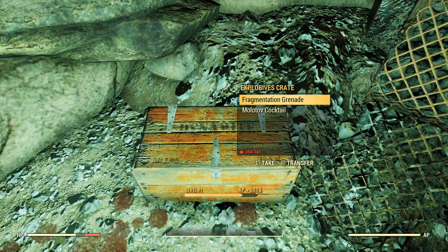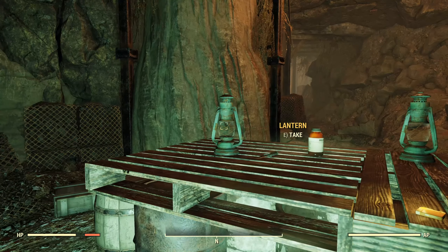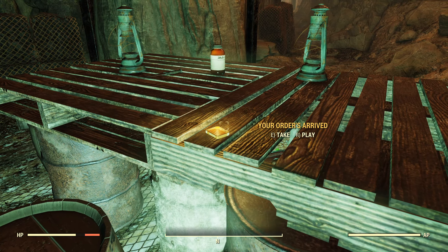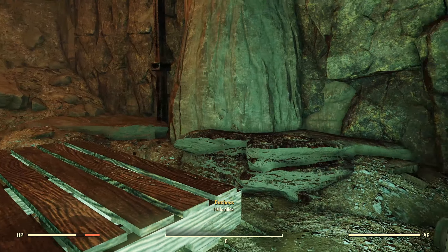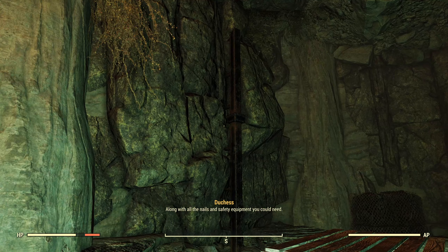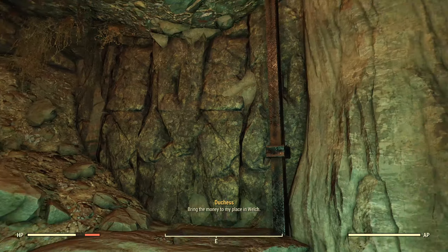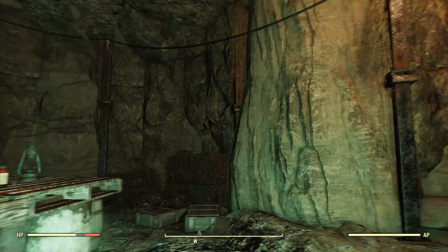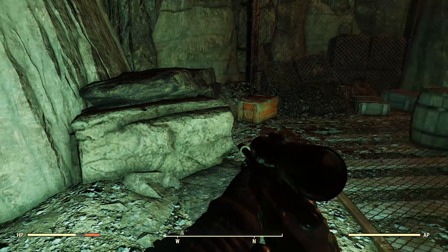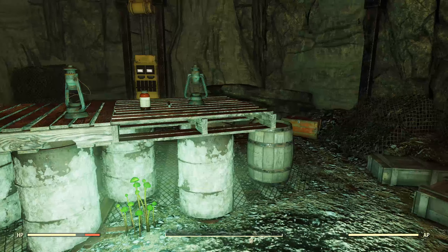We've got an explosive crate — nothing special in there — and a steamer trunk, some RadAway, a couple more lanterns, some RadEx, a knife, and some Yum-Yum deviled eggs. There's an interesting note here: 'Your orders arrived. Hello, Mech — I wanted to let you know I've procured those tools you and your boys were asking after, along with all the nails and safety equipment you could need. But we don't do deliveries. Bring the money to my place in Welch — you know where to find the Duchess.' Now we talked about this holotape specifically when I was talking about Duchess and the Wayward in a previous video. So if you were wondering specifically where that was, we're definitely showing it now, and maybe we'll be able to talk to Duchess about that in the future.